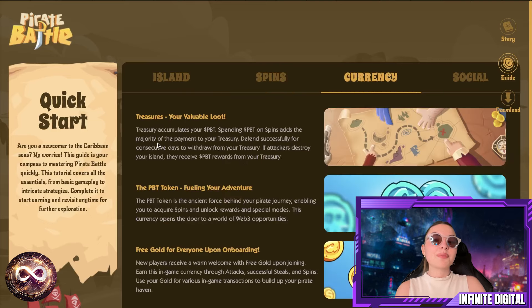Over here you have the currency. You've got Treasures, which is your very valuable loot. The PBT token is the fuel of your entire adventure — the ancient force behind your pirate journey. It enables you to acquire spins and unlock rewards in special modes, and opens the door to a world of Web3 opportunities. Down below, there's free gold for everyone upon onboarding. New players receive a warm welcome with free gold upon joining, earned through attacks, successful steals, and spins — used for various in-game transactions to build up your pirate haven.